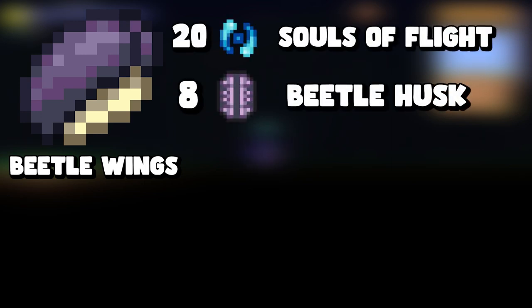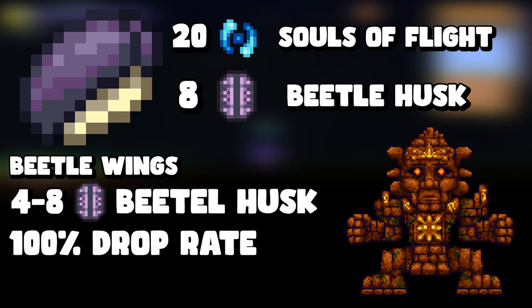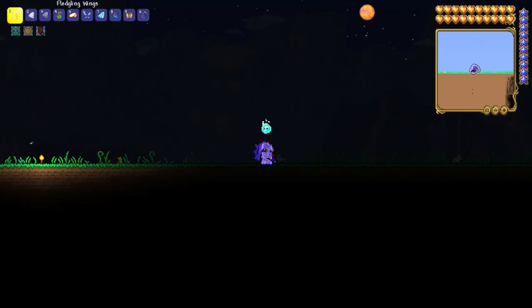The next one is beetle wings, which require twenty souls of flight and a beetle husk. To get beetle husks you need to defeat the Golem, the boss right after Plantera. The Golem always drops four to eight beetle husks 100% of the time, so you only need to defeat it once or twice to have enough for beetle wings.